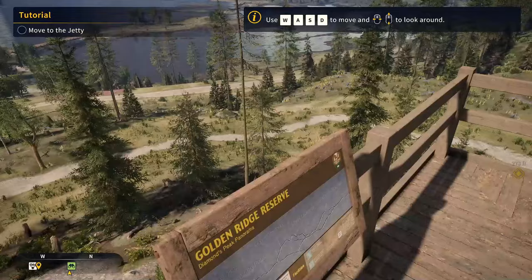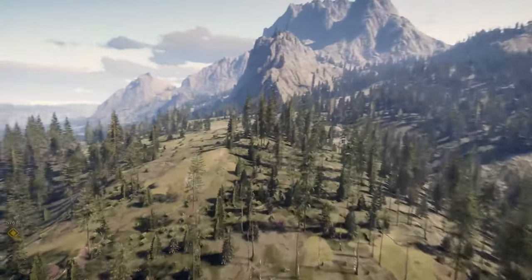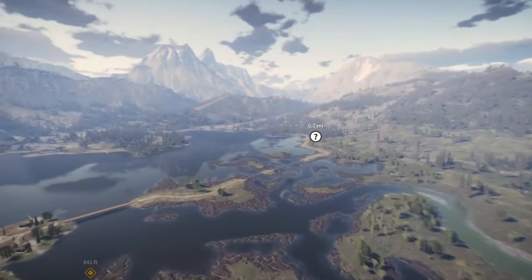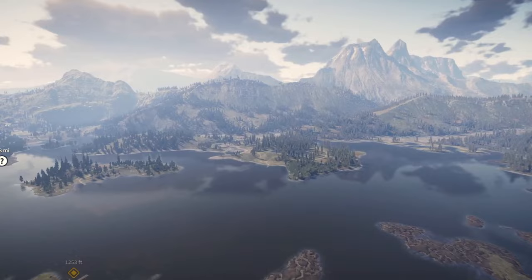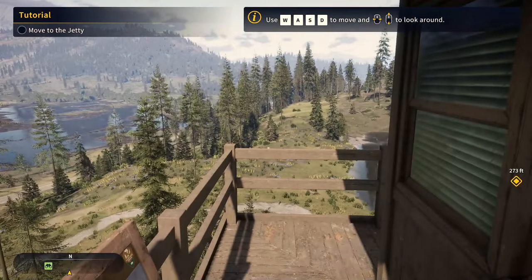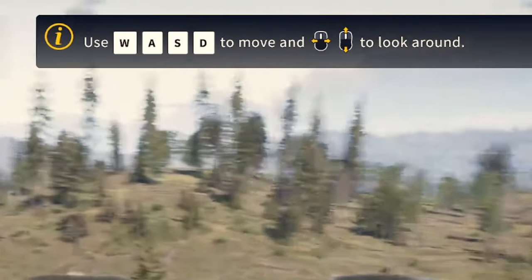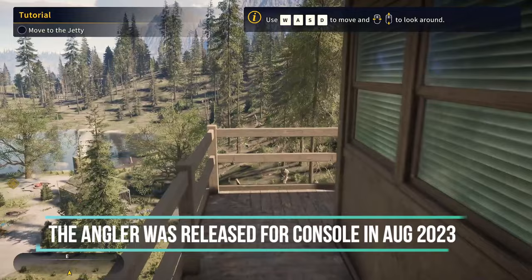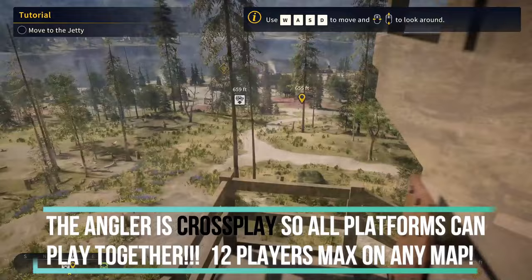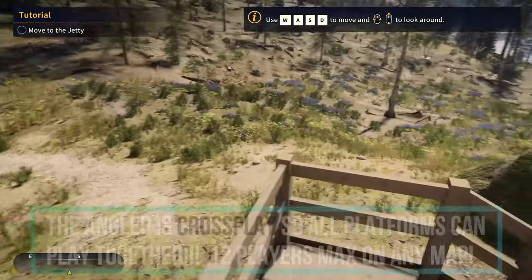We're just going to survey, and that unlocks the Lookout Tower. This game is absolutely stunning. Wait till you see the Norway map — it's even more beautiful than Golden Ridge Reserve. WASD is what you're going to use on keyboard. This game is now out on console so you can use it with a controller, and it is cross-play, so we can all come together and play regardless of what platform we are on.